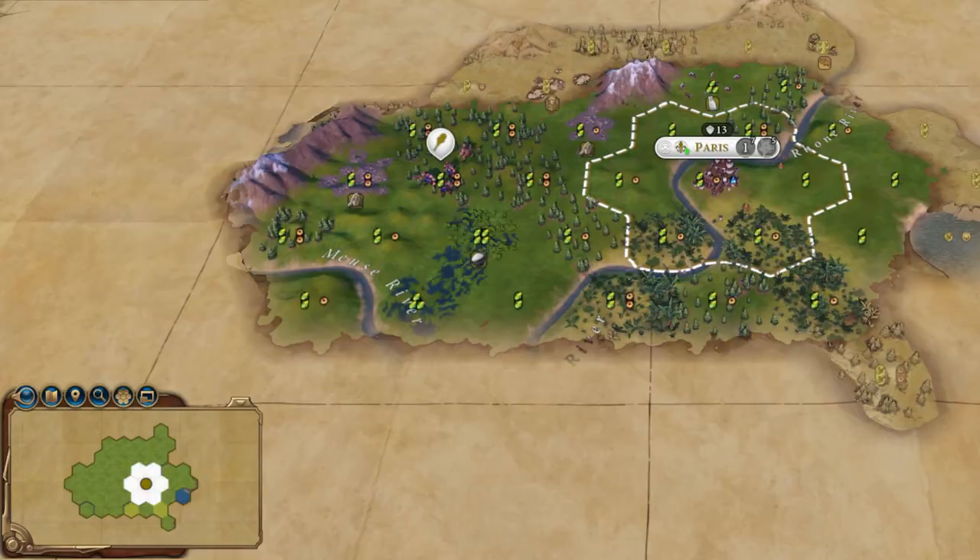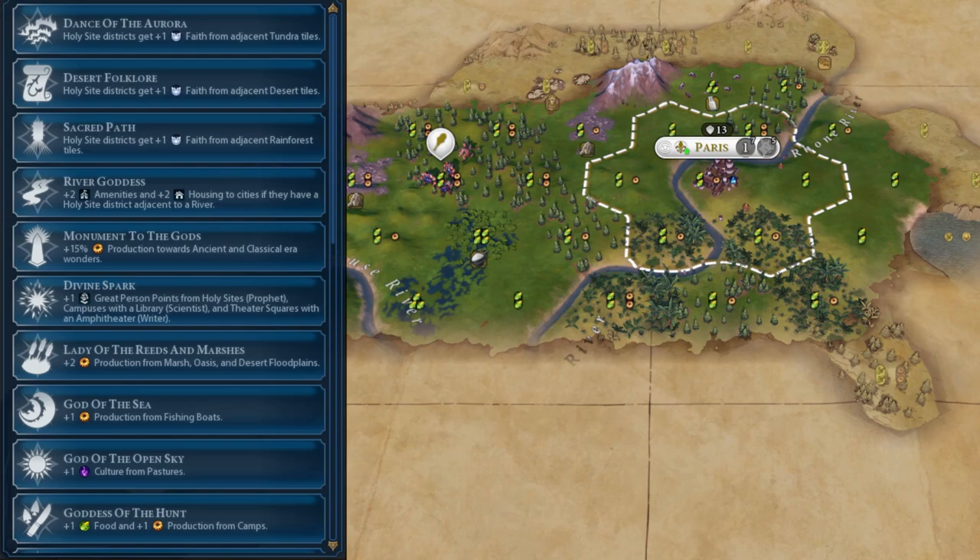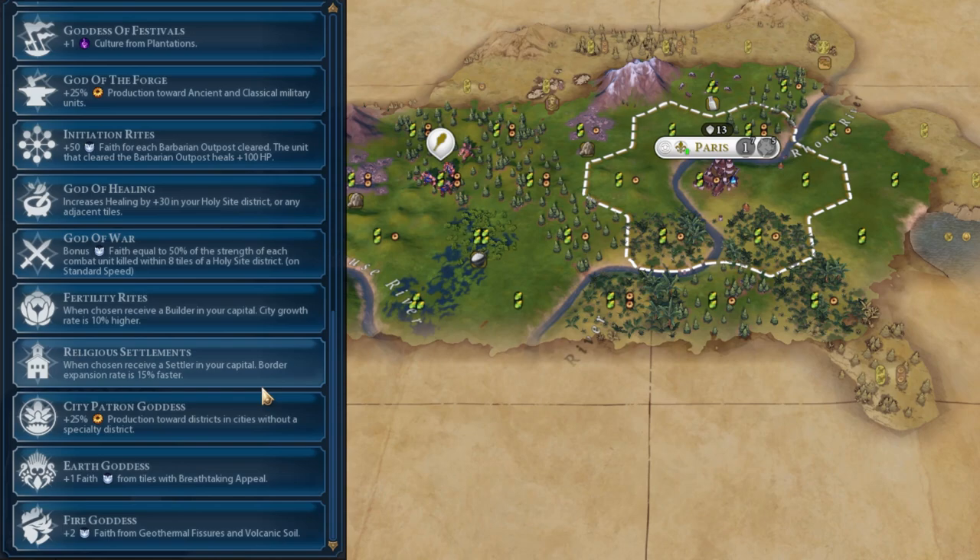Now, on to the most common and best Pantheons. There are five main Pantheons you should go for. The first is Religious Settlements, near the bottom of the Pantheon list. It gives you a free settler in your capital and faster border expansion. The 15% faster border expansion is kind of just an addition, but the main benefit is getting a free settler. That is very big, because you don't need to waste turns building a settler — you can get it out faster, settle faster, and that city becomes useful for you a lot earlier.